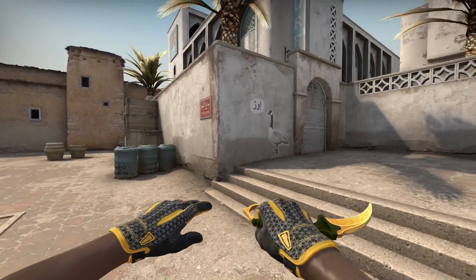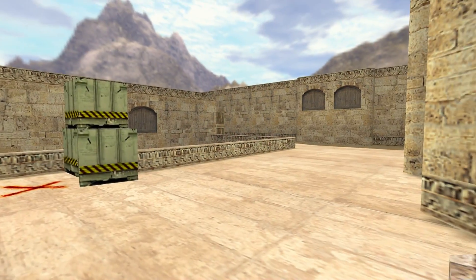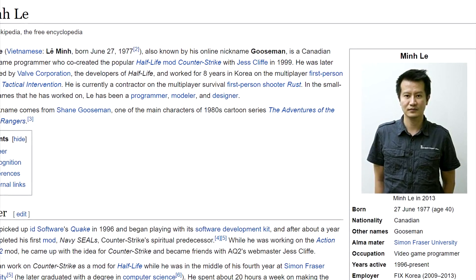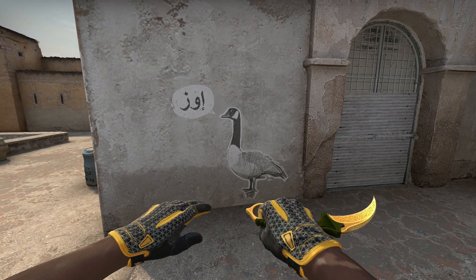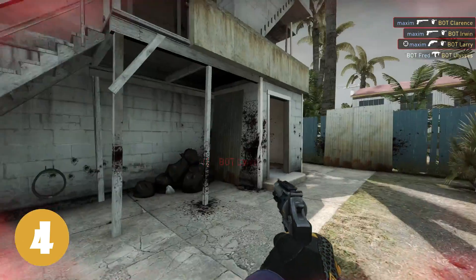Number 3: this area behind A site is known as Goose. It started way back in 1.6 because of a graffiti, and it's a reference to Min Li, the co-creator of Counter-Strike. His nickname is Gooseman. In the new version of Dust2 you can find the goose, and also the word "dis", which means geese in Arabic.